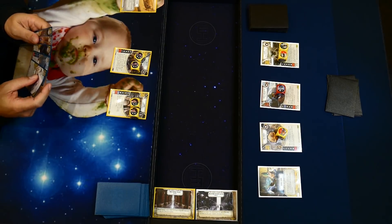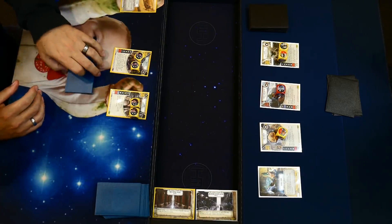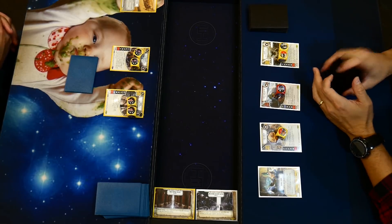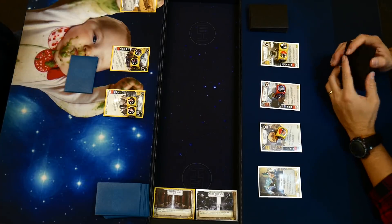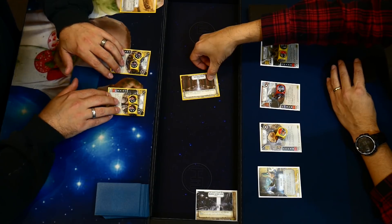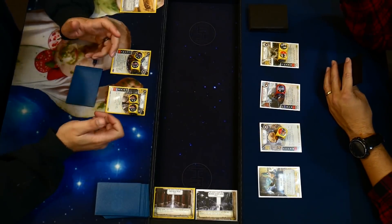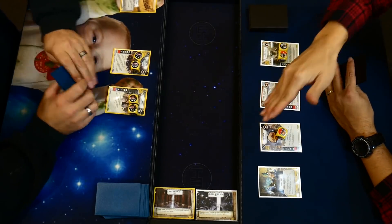Kira lets you play any number of villain and hero events, but no upgrades and no supports. Zach was on SWDB and saw many decks with hero or villain upgrades — people were playing Backup Muscle, the LL-30, Cad Bane — and Kira breaks that. You're also playing a new battlefield: Theed Royal Palace of Naboo. Power action — gain a resource and spot a neutral character to take one additional action. That battlefield is bonkers. It's like a profitable connection with just a power action.